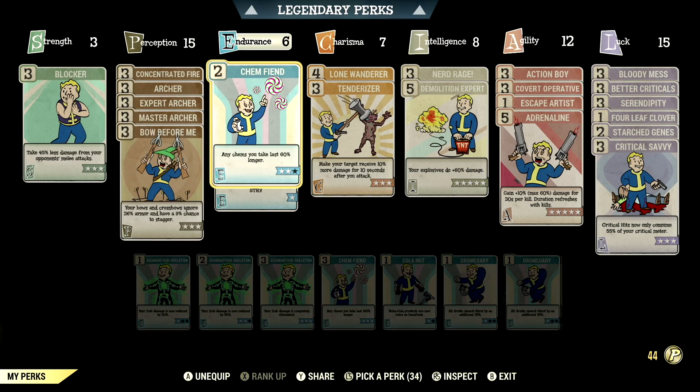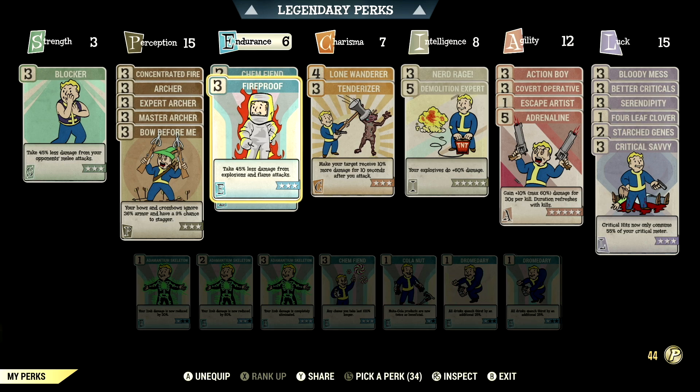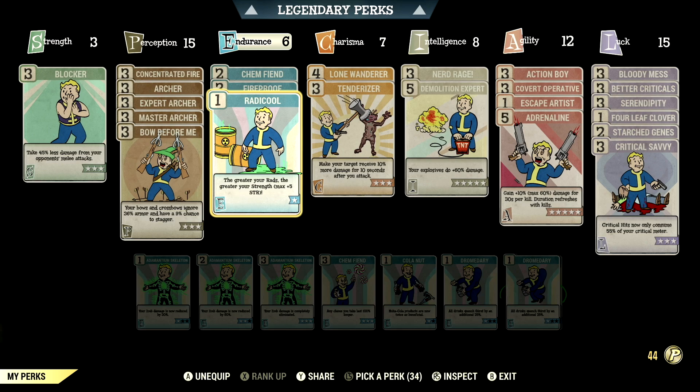Over in Endurance, we have 6, with Chem Fiend at 2 stars — any chems you take last 60% longer. In this video, we are taking Overdrive and Psychoboss. We have Fireproof maxed out — take 45% less damage from explosions and flame attacks. We have Radicool maxed out, granting up to plus 5 to Strength.